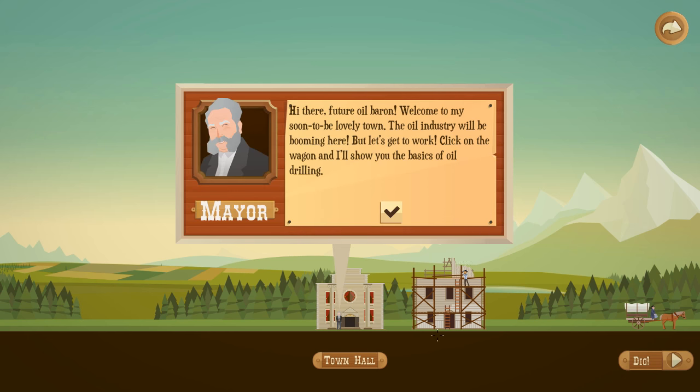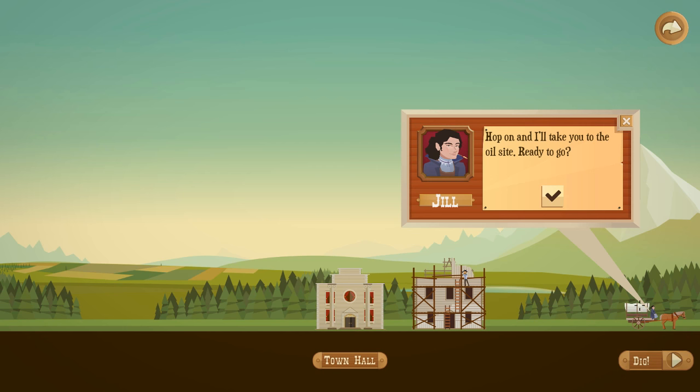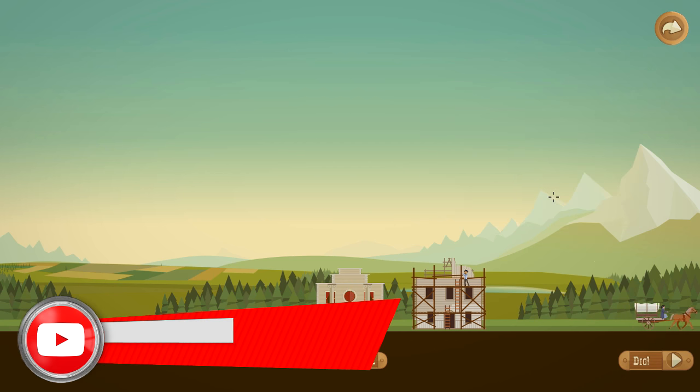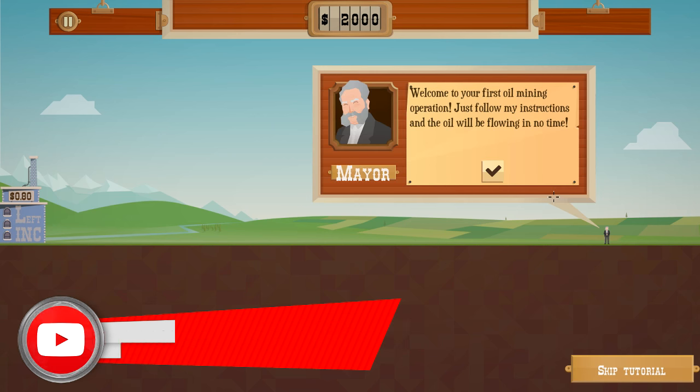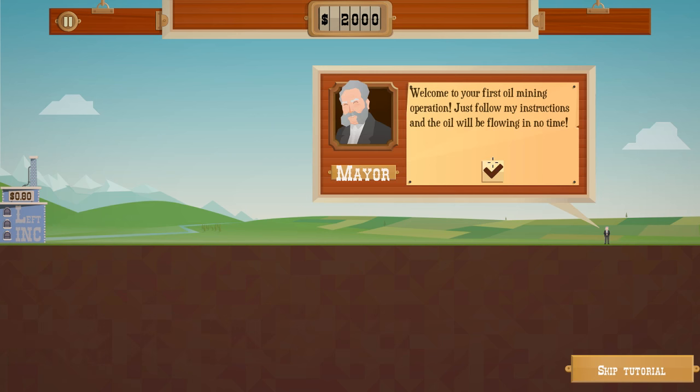We're going to quickly skip through the start of the tutorial for the campaign so you guys can learn with me how we play it. Basically, we're making money as an oil baron. The mayor says: hi there, future oil baron, welcome to my soon-to-be lovely town. The oil industry will be booming here, but let's get to work. Click on the wagon and I'll show you the basics of oil drilling. So Jill's going to take us over to the oil drilling site, and this becomes a fast-paced management game as we go along.